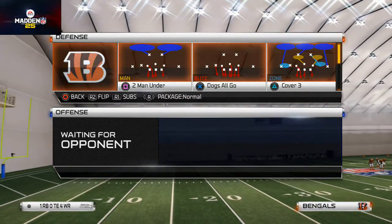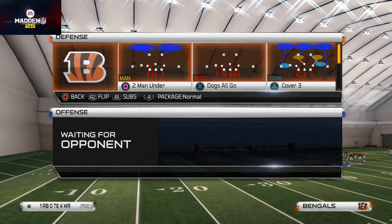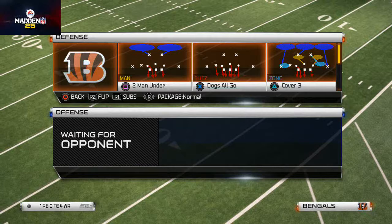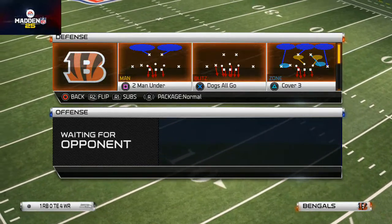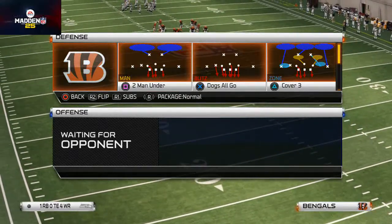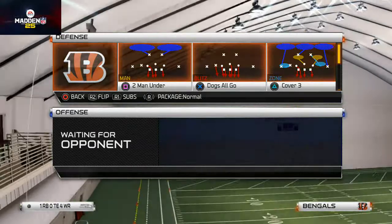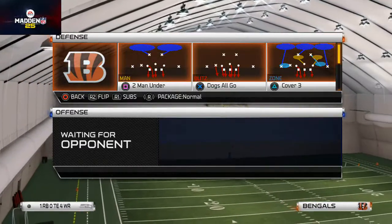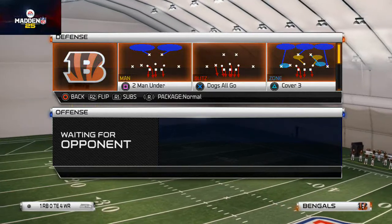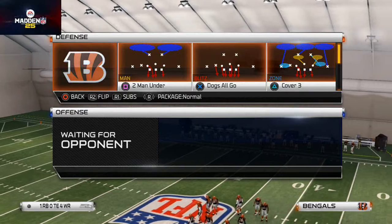As soon as I get to 100 likes, I'm giving away my 99 overall Thanksgiving Day Edition Barry Sanders card — 98 speed, 99 elusiveness, one of the better running back cards in the game. It's five seconds to like the page and you'll get a free guide and be entered into a drawing for Barry Sanders once I hit 100 likes. Today's video is very simple.